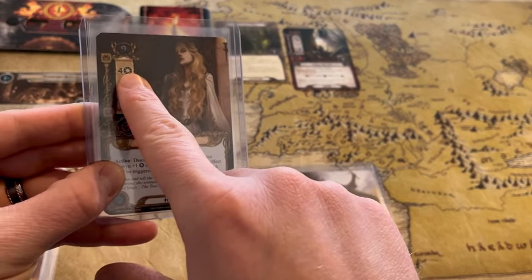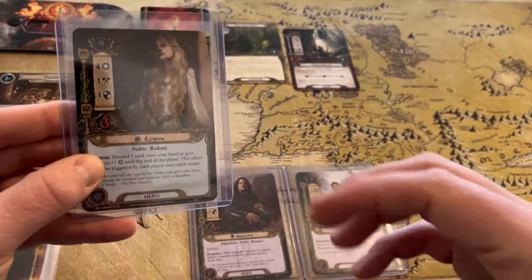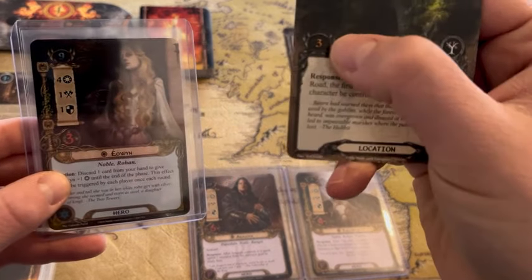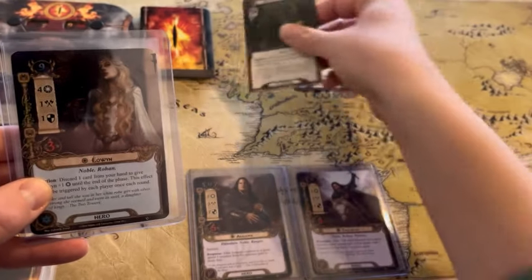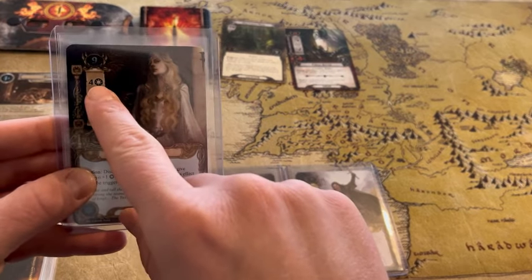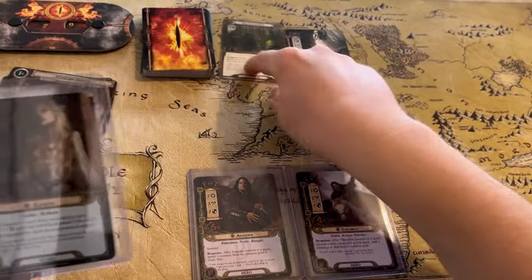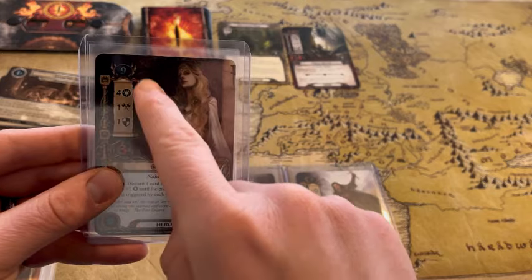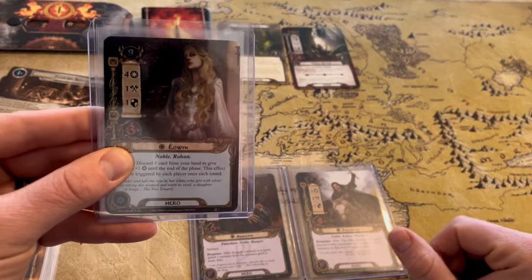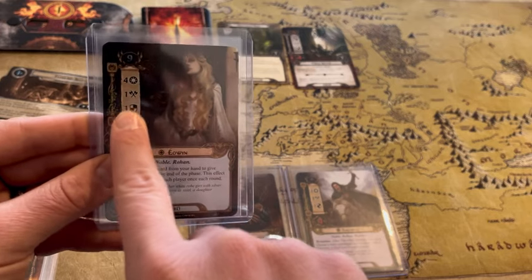If you're playing one player, that just means you can do that one time. If you're playing four player, each of the four players can do this each round for Eowyn, regardless of who's playing her. Let's talk about willpower — this number four is essentially her strength of will to move past and progress as we're questing each round. These locations that require progress tokens — this is what allows us to place those progress both on our quest and on these locations as we go through. Four is an immense amount of willpower and is going to be a huge help for us questing in this game.